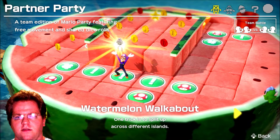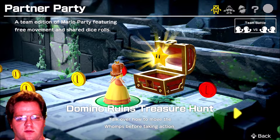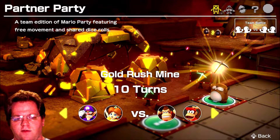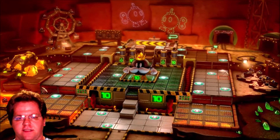Now I'm going to do Partner Party, which is basically an addition of Mario Party — as the name implies — featuring free movement and shared dice rolls. We're going to do Gold Rush Mine on this one, 10 turns, and we're going to do Waluigi and Daisy — I'll be Waluigi — versus Donkey Kong and Diddy Kong. This should be fun, so let's jump right into this.